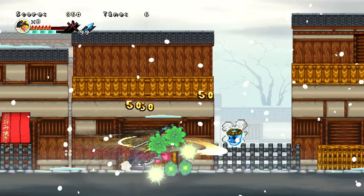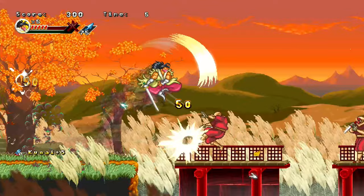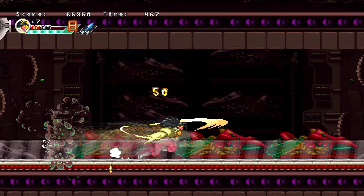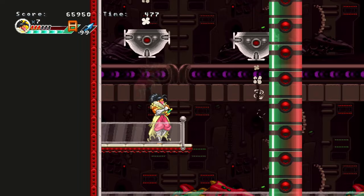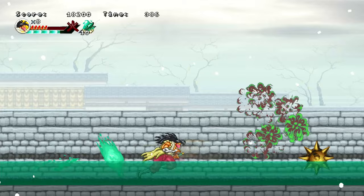Hey everybody, welcome back for another hacking and slashing, slicing and dicing mad panic game review, where today we are taking a look at a game that is at once a sequel to a Neo Geo side scroller from the late 90s and a game that takes a lot of inspiration from some of the classic ninja action titles of old. That is Ganryu 2 on the Nintendo Switch, developed by Storybird Studio and published by Pixel Heart.